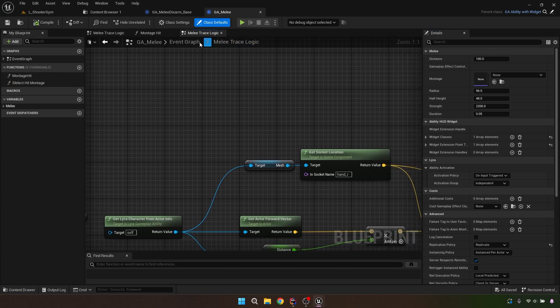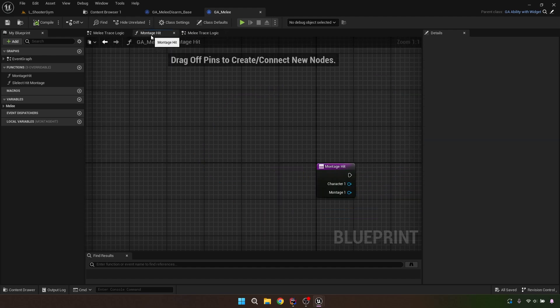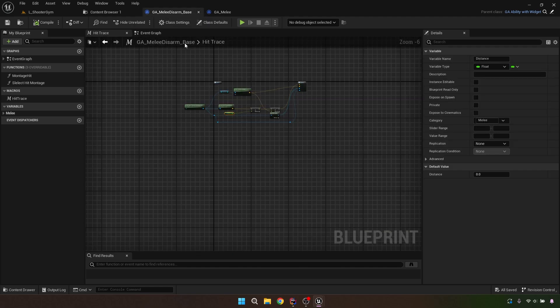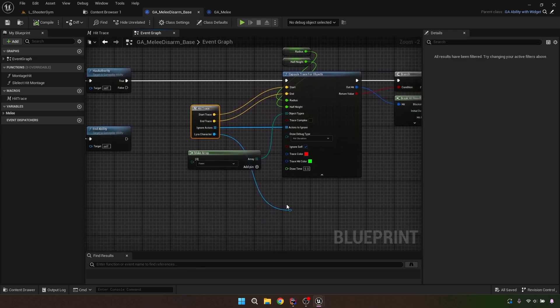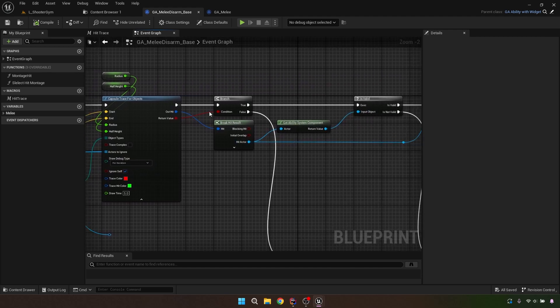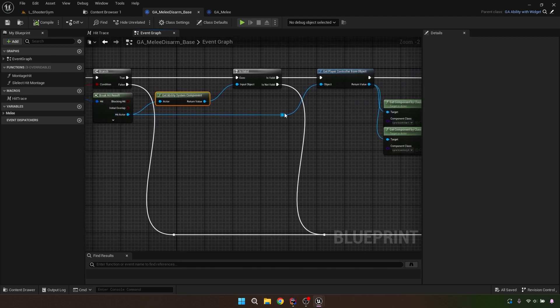This hit trace is copied directly from the melee. I toned it down from 350 to 100 — I might revert that. I don't have the character-movement-lunge behavior here; it doesn't fit my game's style, though you could add it to yours. The hit trace is essentially the same. I break the hit result, branch on it — if false, end the ability. I check if the hit actor has a valid gameplay ability; if not, I end it.